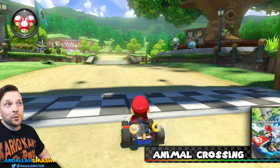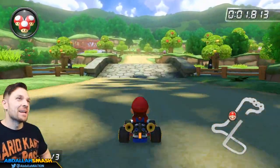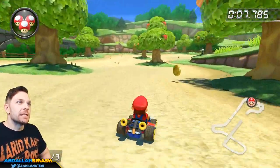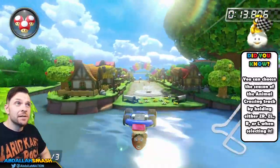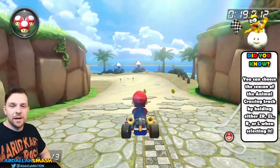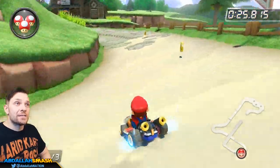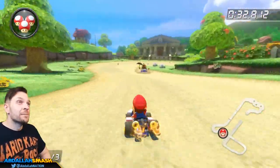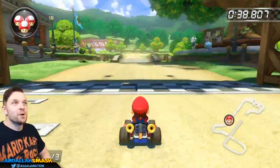Here we are at the Animal Crossing level — I love the franchise and this level really pays homage to it. There are fruit trees that literally drop fruit on the ground depending on the season, and you can pick those up for a small speed boost. You'll also see items on balloons, which is very Animal Crossing. Not only is it summertime in this run, but there's also springtime, fall, and winter available. Mr. Resetti pops up and he's going to be very mad. You can take a shortcut through the grass — this is the perfect homage to Animal Crossing.